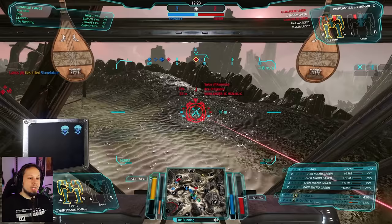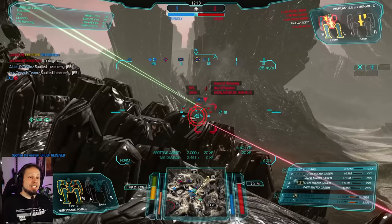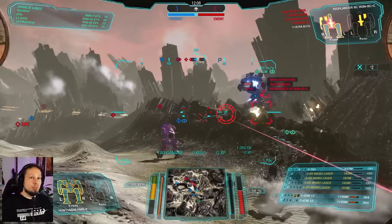I'm in his back, which is beautiful. Side torso down. Side torso down — perfect. He's down to two Ultra Tens, but they are still dangerous. So let's go ahead, pop the Cool Shot, get him quickly because we need to make some headway here.